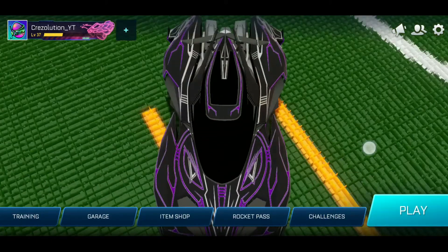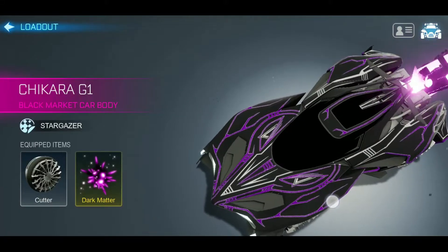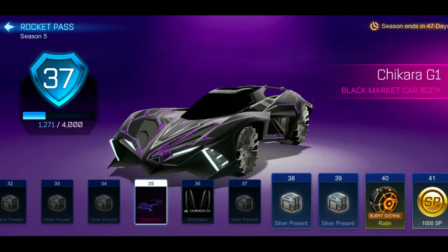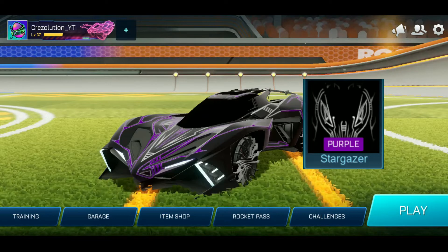If you want to make this car, you will need the Cutter Wheel, Dark Matter for the Boost — you can choose another Boost if you want. You will also need, in the Rocket Pass, the Chikara G1 Car Body. And the most important thing: you will need the Stargazer Purple Decal. Otherwise, it won't work.